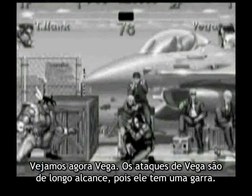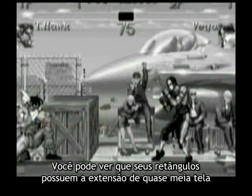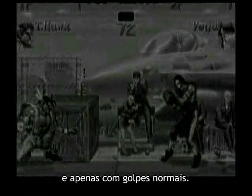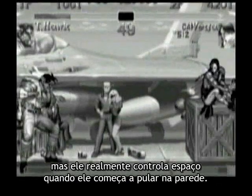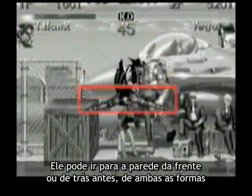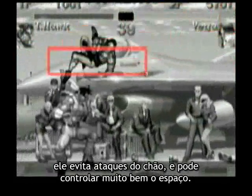Now let's look at Vega. Vega's attacks are pretty long range because he has a claw — you can see that his rectangles extend almost half the screen even with his normal moves. But he can really control space when he starts going off the wall. He can either go off the back wall first, or the opposite wall first, and either way he can advance while avoiding ground attacks and really control space.